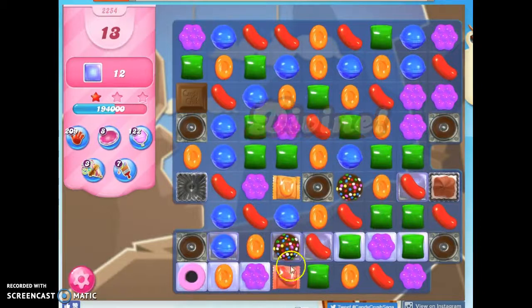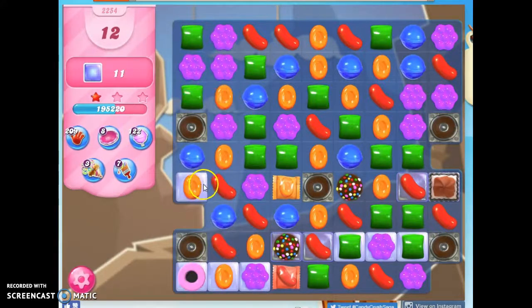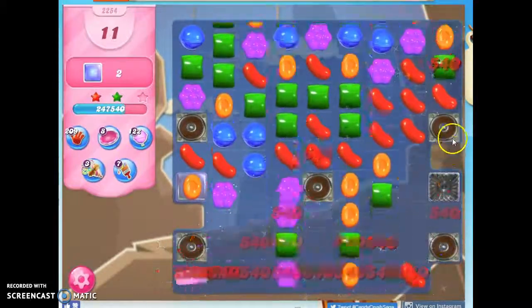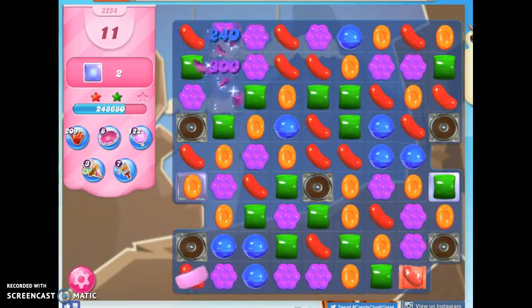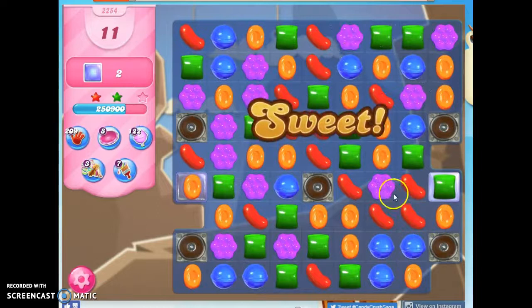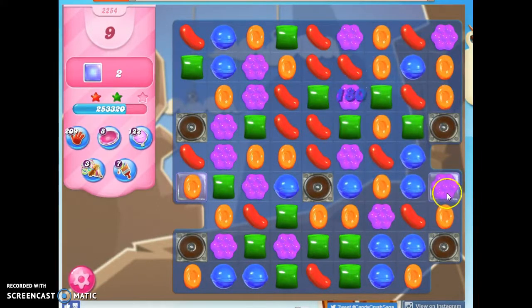I'm really risking this — I am being kind of crazy. But I don't have the red where I need it. That looks better on this side, and it looks okay here. I'm going to do it now. See how much of this I can take out with all of those red wrapped candies with that color bomb. I feel like I don't have a really strong strategy here on this board.